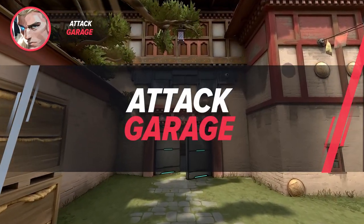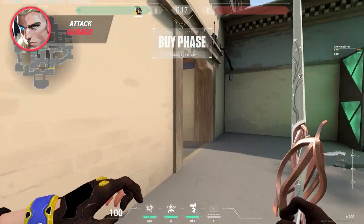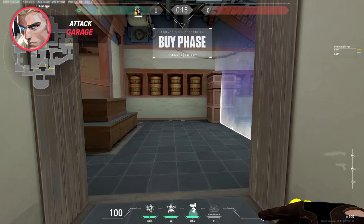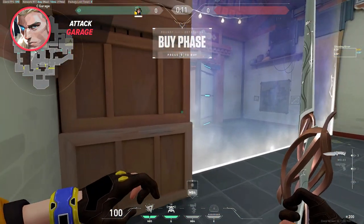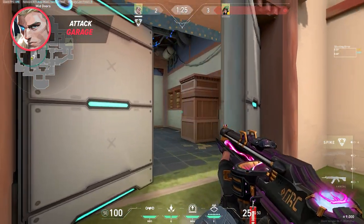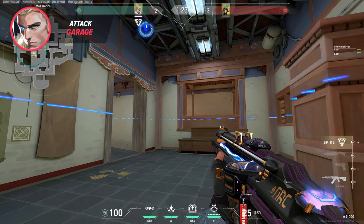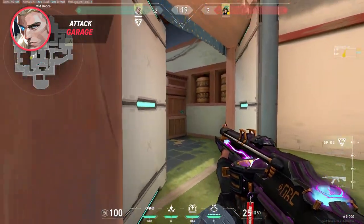Garage is a crucial area of the map if you are looking at which space to take later in the round. Since many Killjoys tend to play towards C, they usually put their turret in garage facing both site and garage door. Occasionally, some Killjoys may opt to use Alarm Bot instead. Using a simple drone or dart to take this space and break utility will force a player on the defender's side to rotate over and hold either garage or site, leaving other parts of the map weaker as a result.